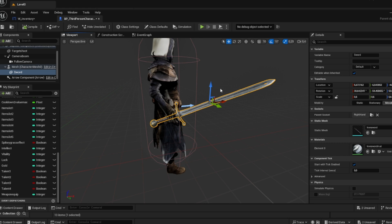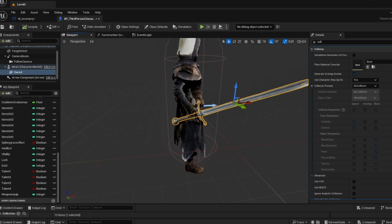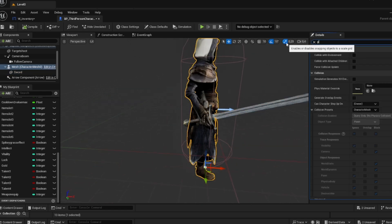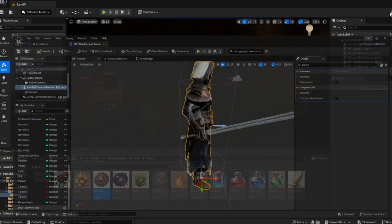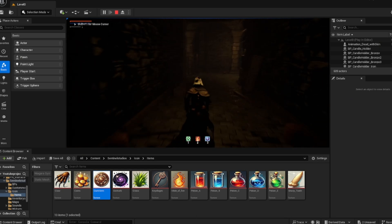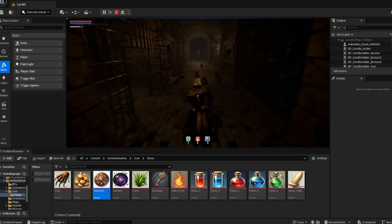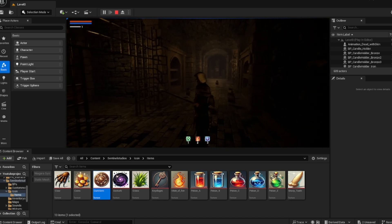So now we have a weapon. Go to collision and say no collision, otherwise the character is going to freak out. Now change the animation to unpause. Now we have a weapon in our hands. So when we walk you can see the weapon — it's a little dark for some reason — but you can see the weapon and it looks pretty cool.